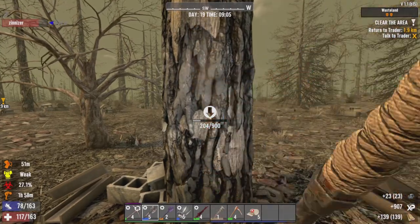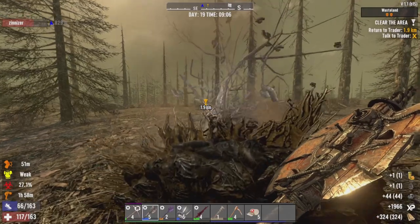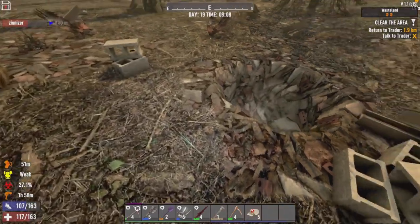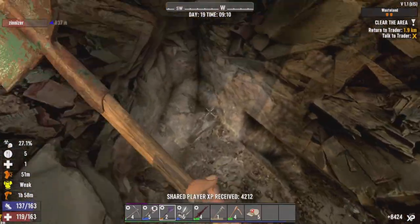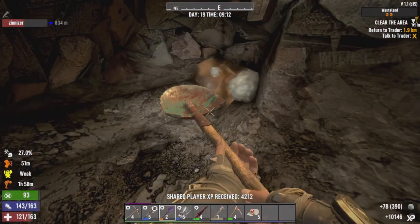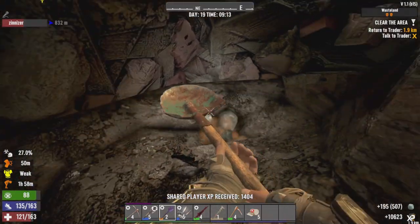Might as well chop up some wood — but it's actually just a little bit of coal. Got honey from a tree. Since I kind of dug down a little bit and I was intending on digging longer, I'm gonna just collect some clay quick, because I really need it.